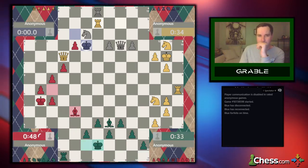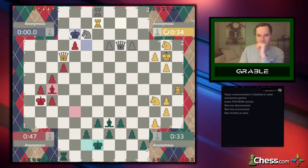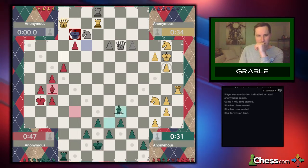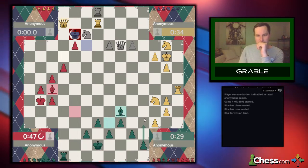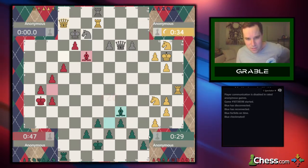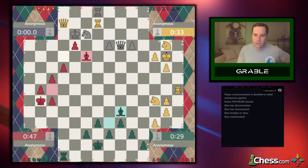I think I want to start threatening something of yellow's, although he's pretty well defended over here. Let's do this — that way I can go here. En passant, I can take back. Yellow did not get the mate. That's interesting to see.